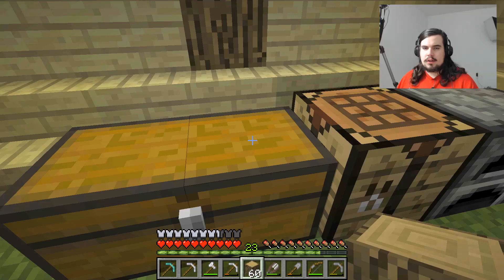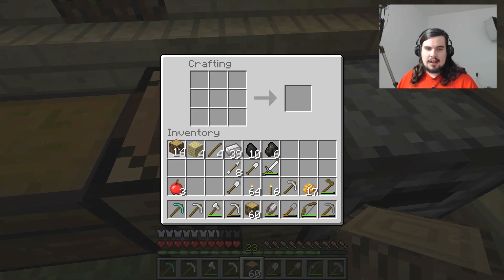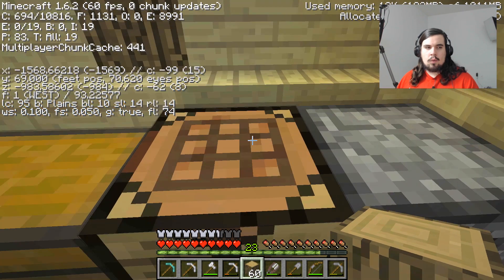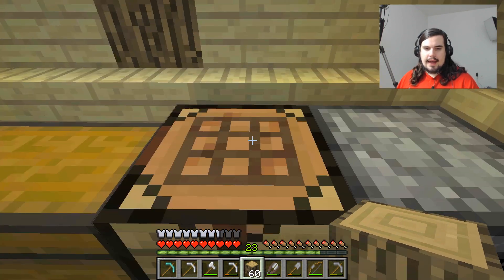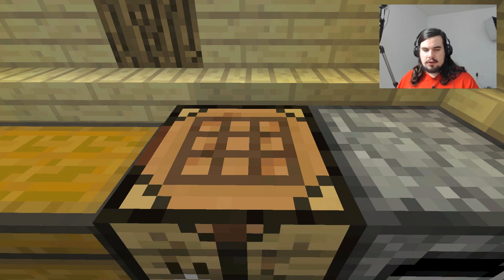Let us make ourselves a lot of ladders. I'm going to make a whole bunch of oak wood planks, make a whole bunch of sticks, and this is how you make a ladder — basically you want to make it in the shape of an H, or as the British say, an H. We've got 39 ladders, but we're going to need a fair bit more than that. Right now our Y level, which is our height, is 69 or 70 if we jump. I will trust you all to be mature about that number.